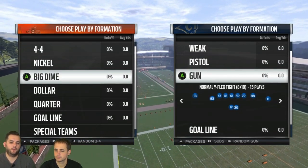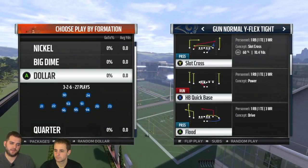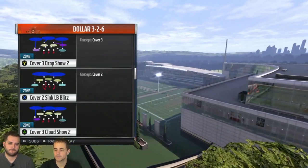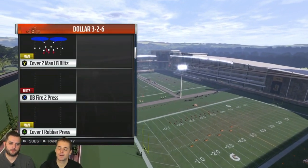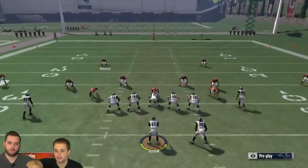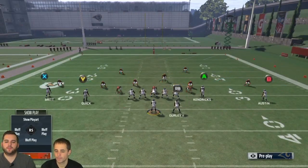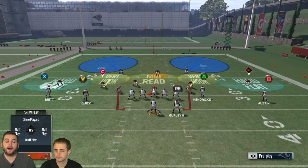Let me go to dollar here. Actually, can I change it from dollar to one-four-six? We'll start with dollar, then go to one-four-six. The concept's going to be very similar. The difference between dollar and big dime is you have defensive ends in dollar, and you have linebackers at end in the one-four-six, but otherwise they're close.